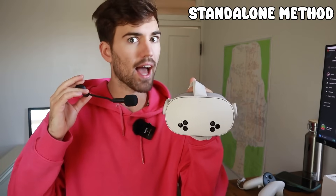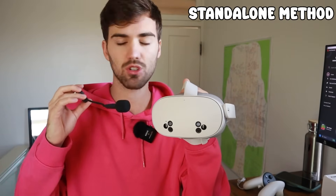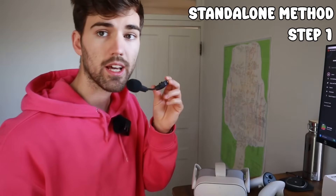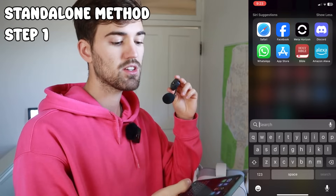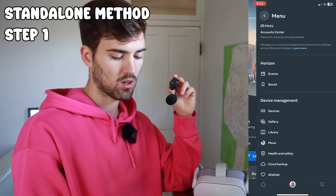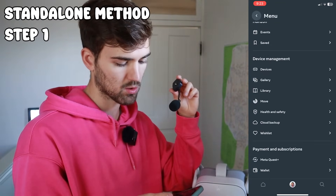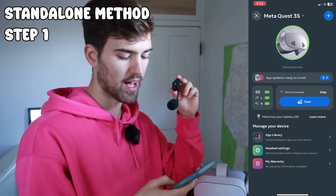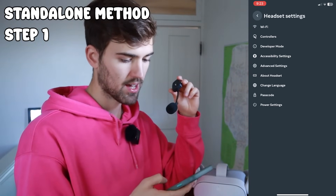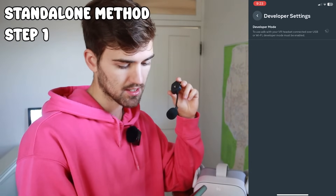Now I'm going to show you how to play Minecraft on the Quest 3S standalone without any PC. You only need the PC once to set it up, then you'll never need it again. First, hop on your phone, open the Meta Horizon app, go to the top right menu, go to Devices, select your Meta Quest 3S, go to Headset Settings, and enable Developer Mode.